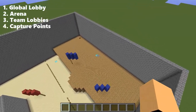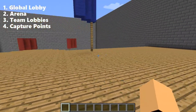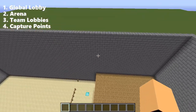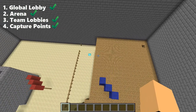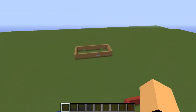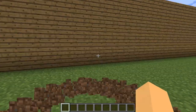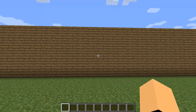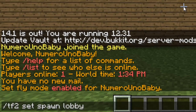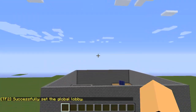Inside your map you'll also want to have capture points — these are where the red team stands and waits the configured number of seconds to capture the point. I've indicated my points with diamond blocks, which helps me see where they are. Once you're ready, the first command is to set the spawn of the global lobby. Just go to the global lobby, stand anywhere in it, and type the command: /tf2 setspawn lobby.